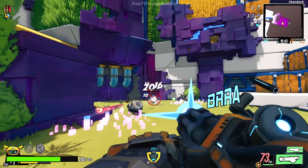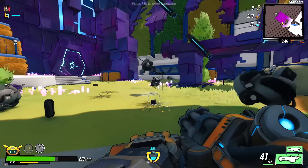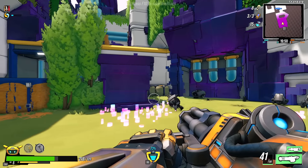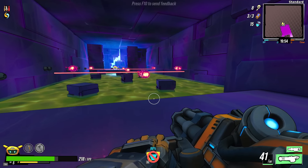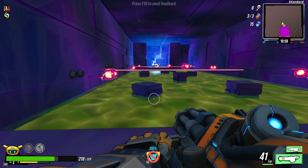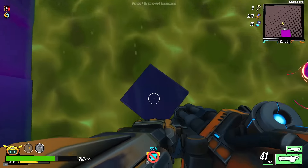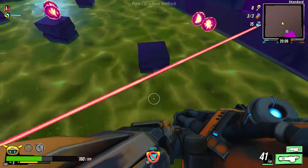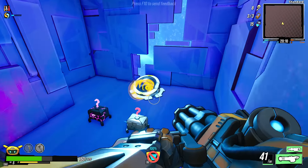Watch out for these little guys that run up on you — they look like little robot cops and they taser you. They are by far the most dangerous enemy in the game. I cannot express how dangerous they are. If you get taken out by the robot cops, it basically slows you up and it's really bad. This is just too much mayhem — but we made it.